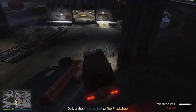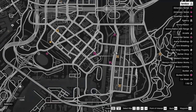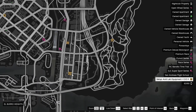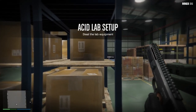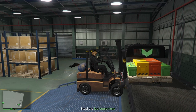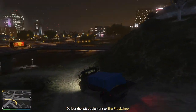The Brickade you steal is the one you'll run the Acid Lab out of once you deliver it back to your warehouse. You'll deliver the Brickade back to the warehouse and once you get it there you'll be done with the initial missions for Dax. Then in free mode you'll see three different areas where you can do the setup mission for the Acid Lab. You only need to go to the first one — go in, kill a few security guards, use a forklift to load pallets onto a truck, then drive it back to the Acid Lab. You don't have to go to the other two setup locations.